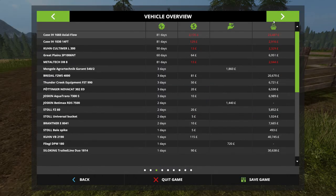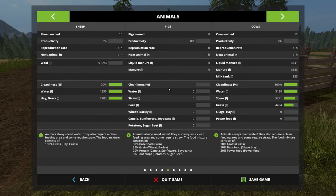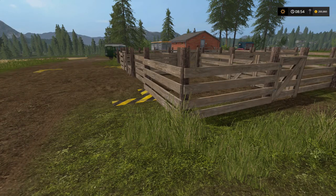Let's check how our animals are doing. The sheep productivity hasn't kicked in yet - it'll take a few moments to calculate - but we've got 10 sheep, cleanliness is 100%, water is at maximum, and so is their feed. For the cows, we've got four and a half thousand liters of liquid manure, 3,600 liters of solid manure, and 833 liters of milk. Water is good, straw could use a tiny bit of topping up. Silage and power food - we want to get the mixed ration going, and that's what we're doing today.